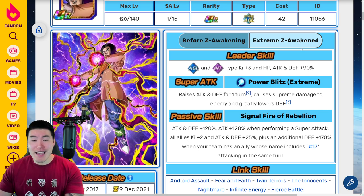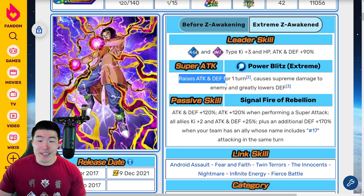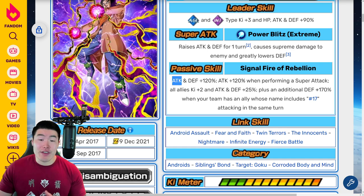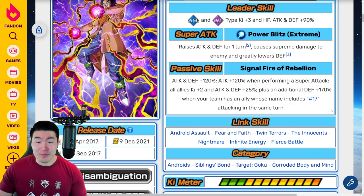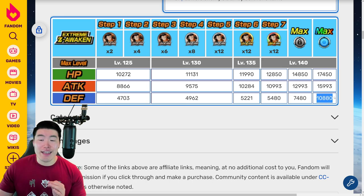Now with the Extreme Z Awakening, his new leader skill is AGL and INT types, Ki plus 3, HP attack and defense plus 90%. Super attack: raises attack and defense for 1 turn, causes supreme damage, and greatly lowers defense. Passive is attack and defense plus 120%, attack plus 120% when performing a super attack, all allies Ki plus 2 and attack and defense plus 25%, plus an additional defense plus 170% when your team has an ally whose name includes 'Number 17' attacking in the same turn. After the Extreme Z Awakening, stats max out at 17,450 HP, 15,993 attack, and 10,880 defense.